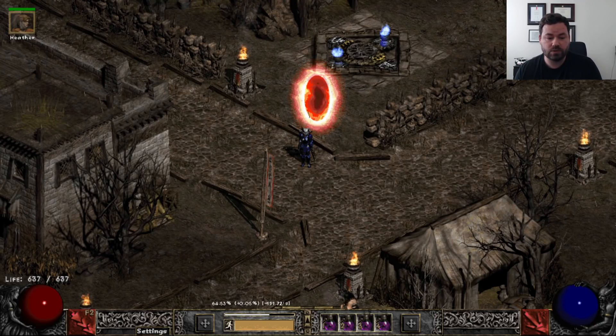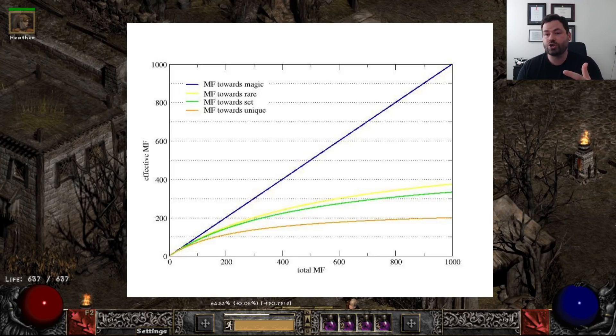Let's start with the diminishing returns of Magic Find. I'm going to throw up this chart. You'll see that there are pretty steep diminishing returns. The difference between 200 MF and 400 MF, while there is a difference, it's not that significant. So I always recommend: don't go too hard on Magic Find. The counterargument is, as I add more Magic Find, that number is increasing, so why wouldn't I stack Magic Find?